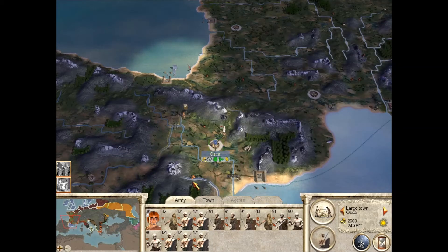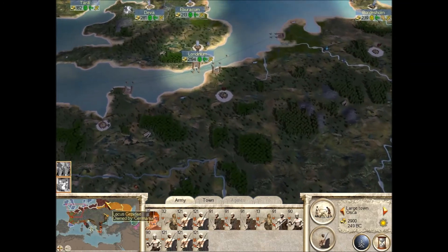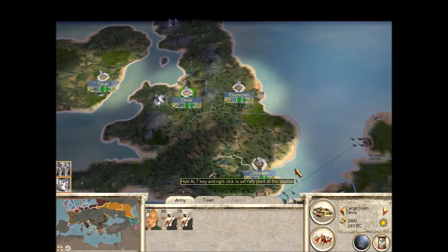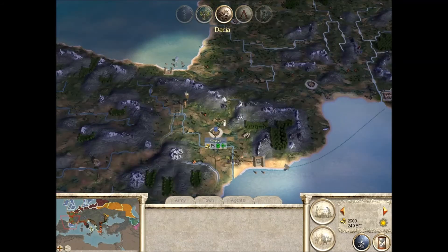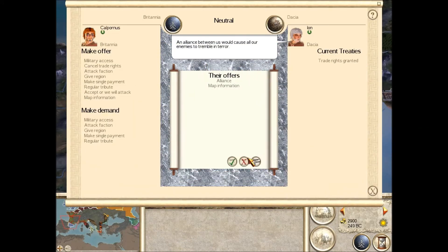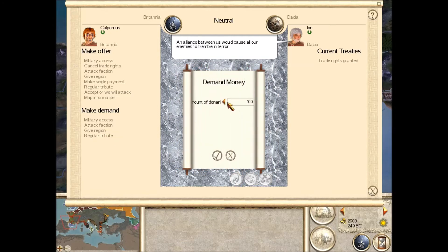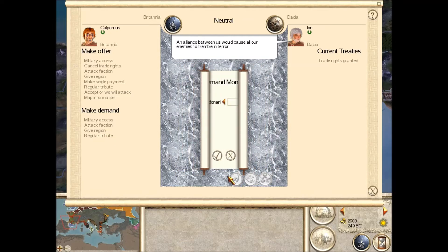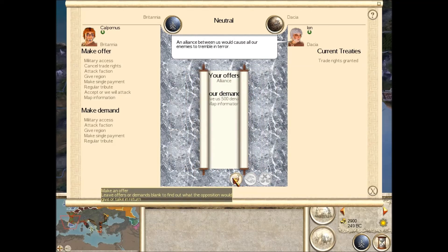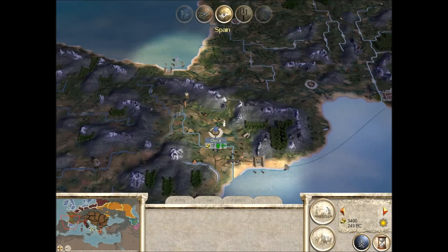That's expensive but it only takes one turn, and they'll be really good then. The market's finished. Dacia? Alright then — you have to pay us for it. Say, 500 Florence. There you go — we've got a bit of money out of it as well. And we've got another ally, that's good.